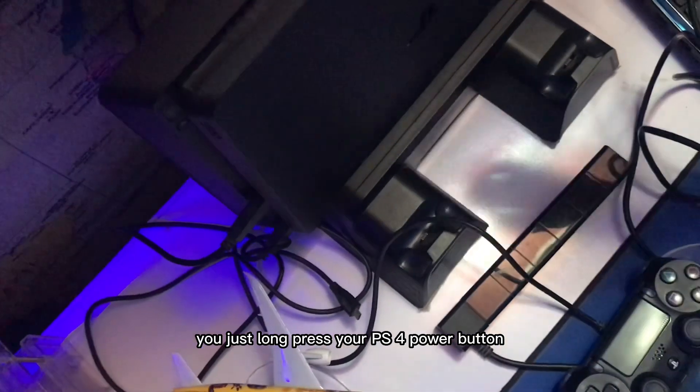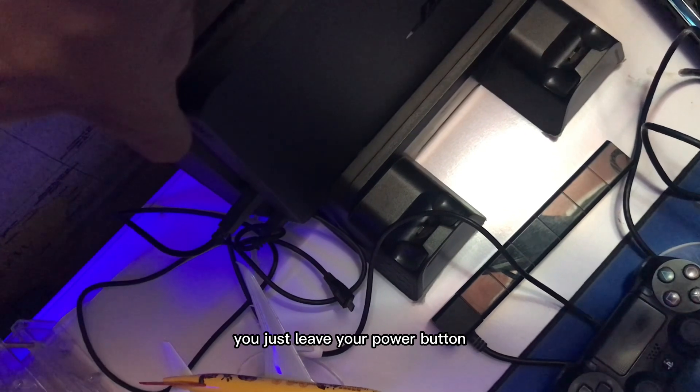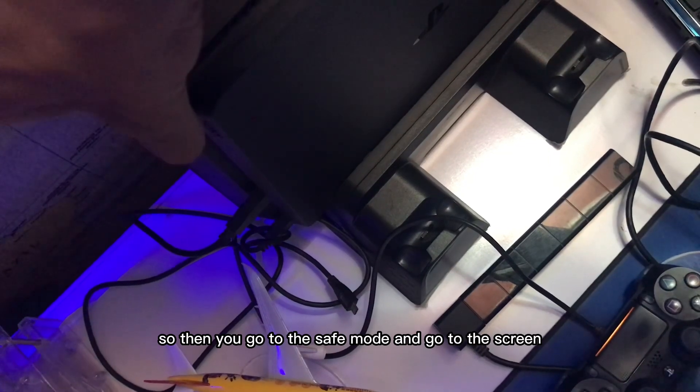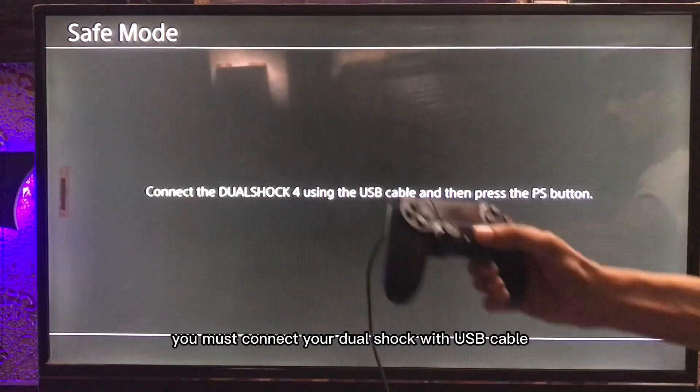You just long press your PS4 power button and after a second beep you release the power button. Then you go to Safe Mode and on that screen you must connect your DualShock with a USB cable.